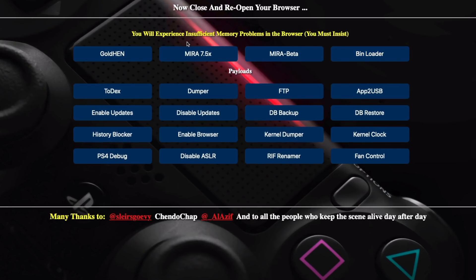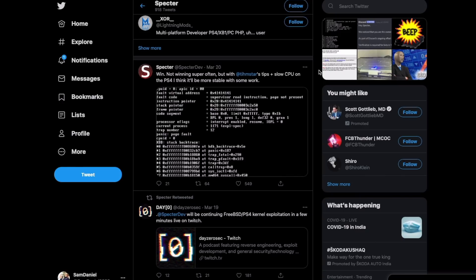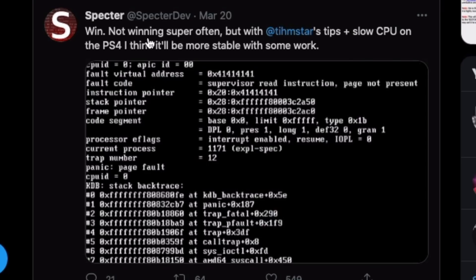I mentioned in my previous video that I'm going to do an entire exploit comparison between all the different hosts and how it reacts. I only started doing that and it is really time-consuming because of all the attempts I have to go through. I've completed about two different hosts, but I put that on hold because Spectre actually tweeted two days ago that ThemeStar's tip plus slow CPU on PS4 will be more stable with some work.